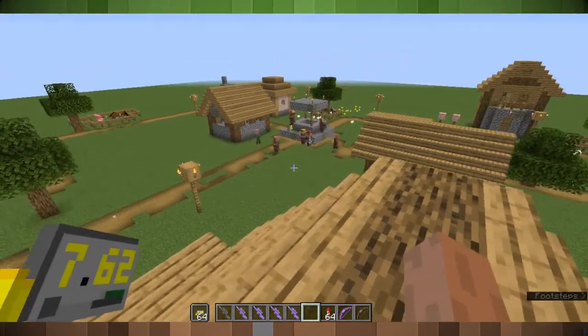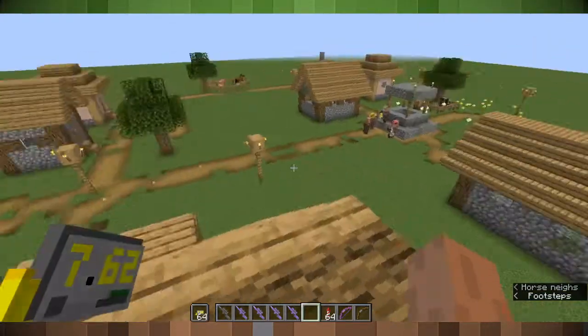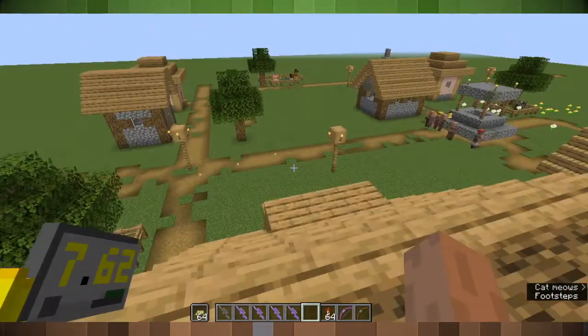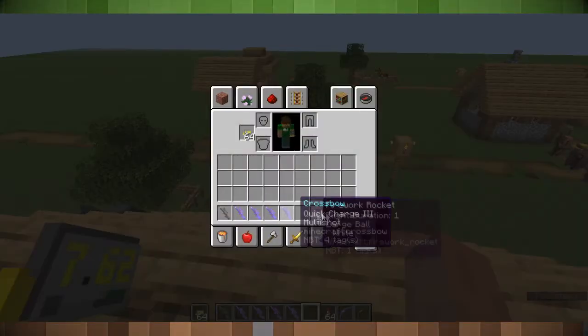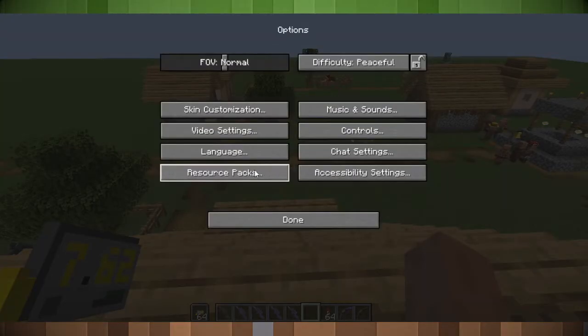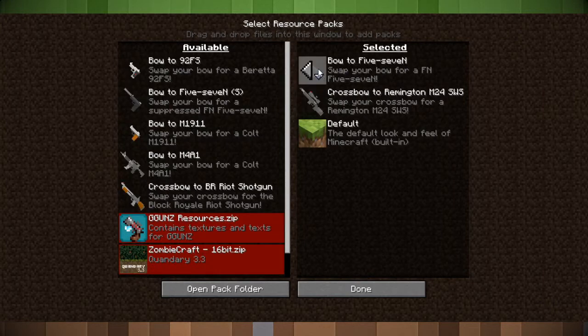In case you want to use multiple texture packs at one time — like, you want to change the bow and the crossbow at the same time — here's how to change the arrows to whichever ammo type you want. Since the crossbow and the bow both change the arrows at the same time, to select which arrow decal you want to use, just select your skin and then choose the ammo skin you want on the top. Meaning, if I want my arrow to show 5.7 ammo, choose the 5.7 on the top. If I want 7.62, then put the M24 on the top.